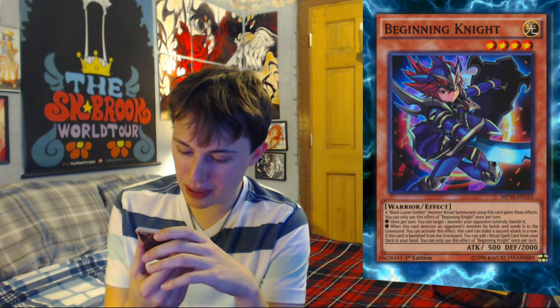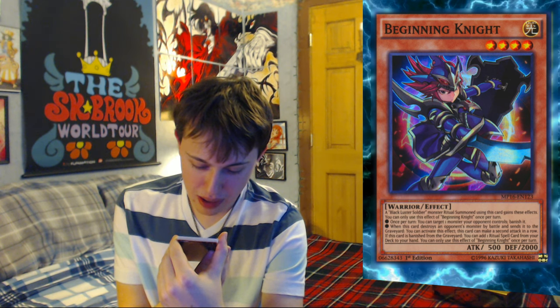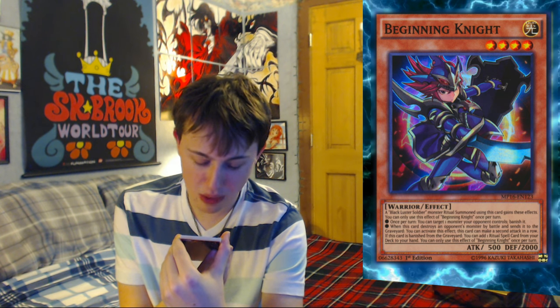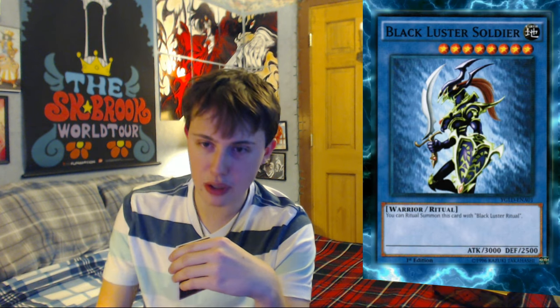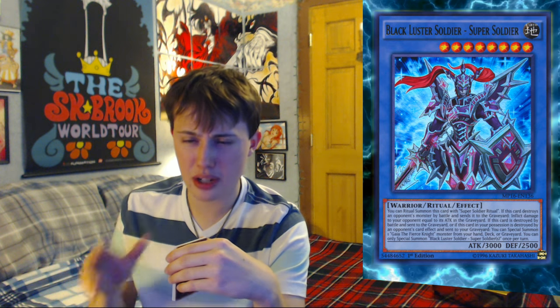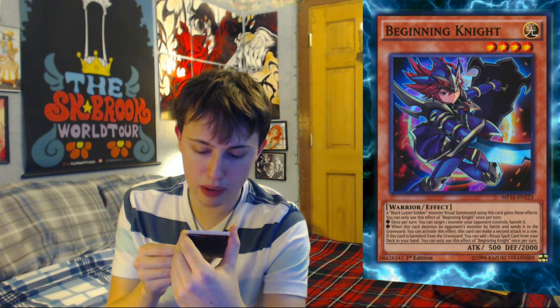Destruction Swordsman Fusion. Beginning Knight — that's cool, he's like a little kid with a knife. Someone should probably take that knife away from him. Oh, he's cosplaying Blackluster Soldier! He's a little tiny warrior guy. A Blackluster Soldier monster ritual summoned using this card gains these effects. You can only use this effect of Beginning Knight — so you would use this guy to ritual summon. There's a bunch of other Blackluster Soldiers in the archetype now, plus of course Envoy of the Beginning. Once per turn, you can destroy one target monster your opponent controls and banish it — that's pretty good. That's an ability that Envoy has.